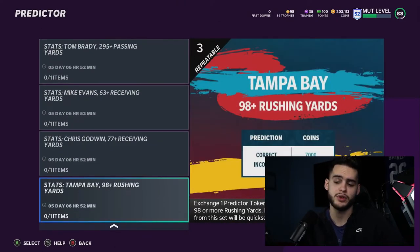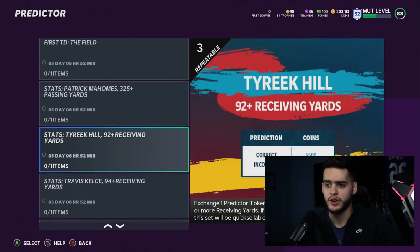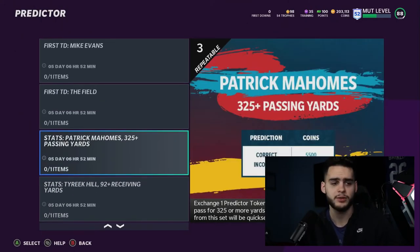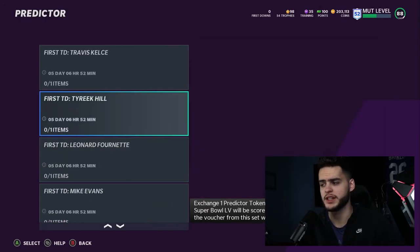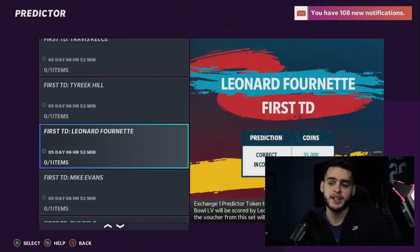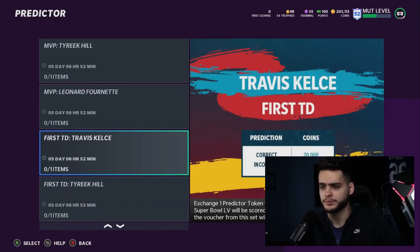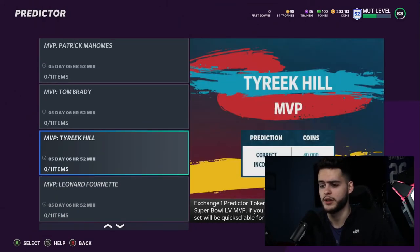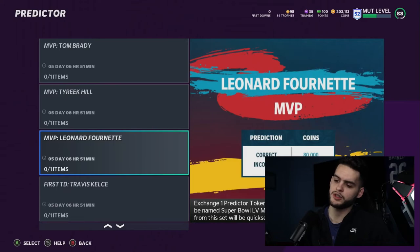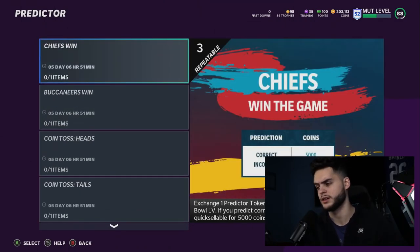For that last token, safe options include Tampa Bay 98+ rushing yards, Chris Godwin 77+ yards, Travis Kelce 94+ receiving yards, Tyreek Hill yardage props, or Mahomes 325+ passing yards. I'd lean toward Mike Evans receiving yards as a safer bet. Best case scenario: Leonard Fournette scores first touchdown and wins MVP — that's about 115,000 coins right there. Adding everything together, max payout is around 150k; the floor is probably around 35k or less.